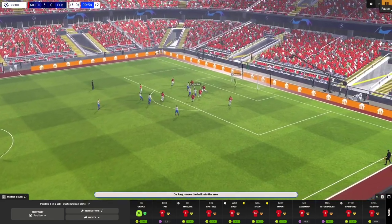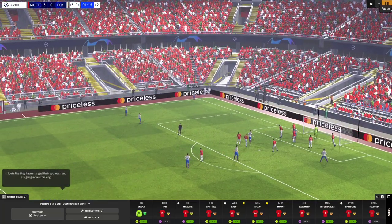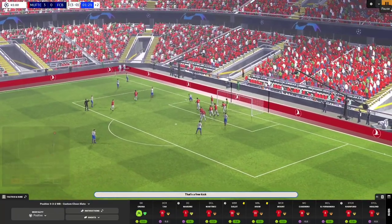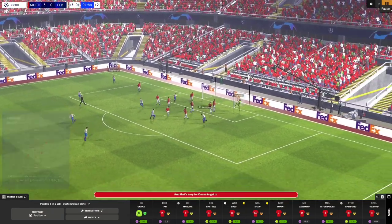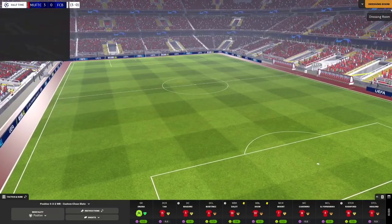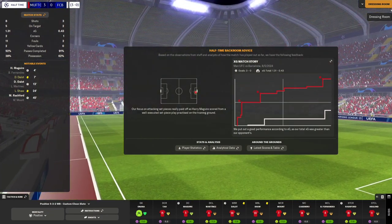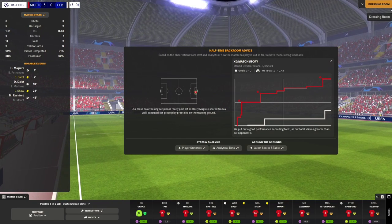Barcelona come forward, Rafinha, Onana tips it over the bar. Rafinha on the corner. Rashford brings down Pedri — free kick. Rafinha on the free kick, no one's there, Onana gets it easily. First half over. They've had most of the possession, but we've absolutely dominated and blown them away. We're three nil up and in total control.